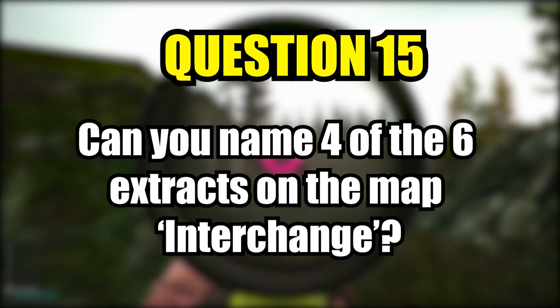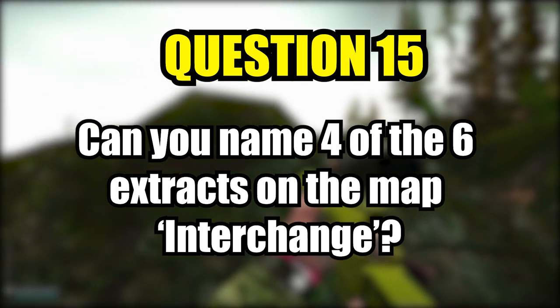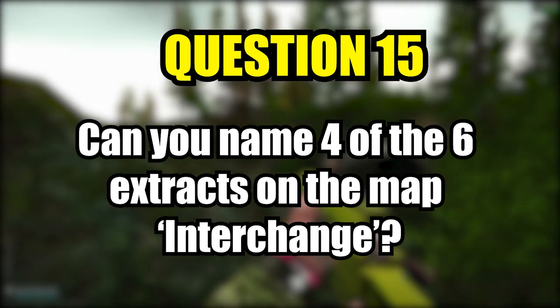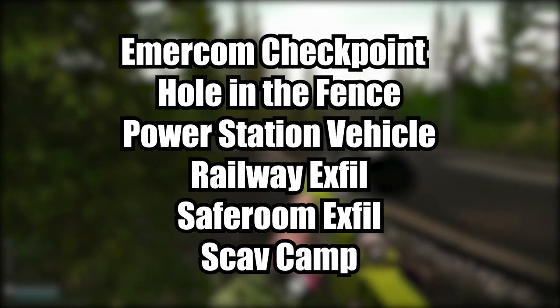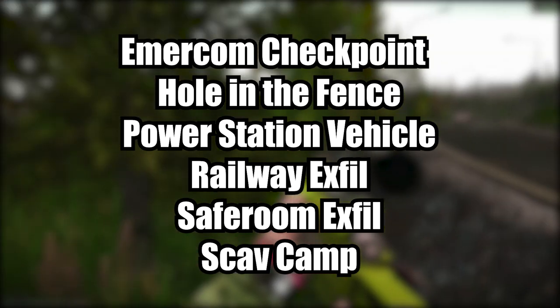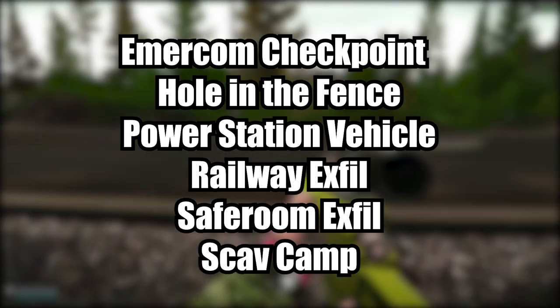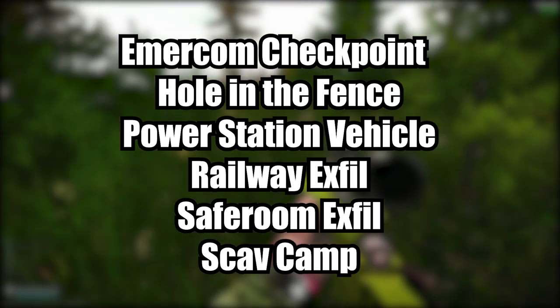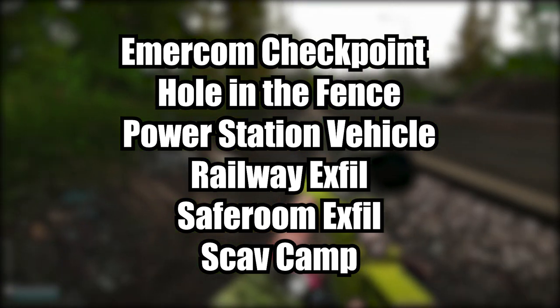Question fifteen — the final question. There are six different extracts on the Interchange map. Can you name at least four of them? Here's the list of the six. You could have had any four from this list: Emacom Checkpoint, Hole in the Fence, Power Station Vehicle Extract, Railway Exfil, Safe Room Exfil, and the Scav Camp.